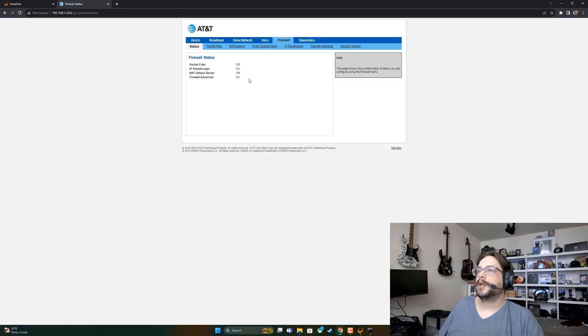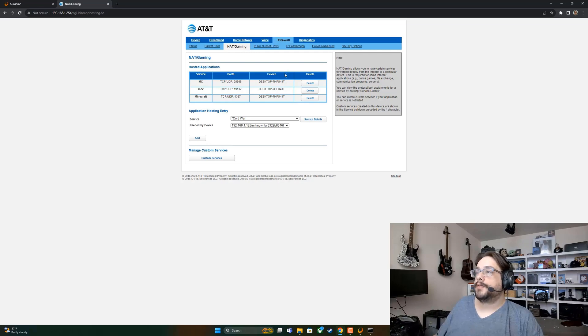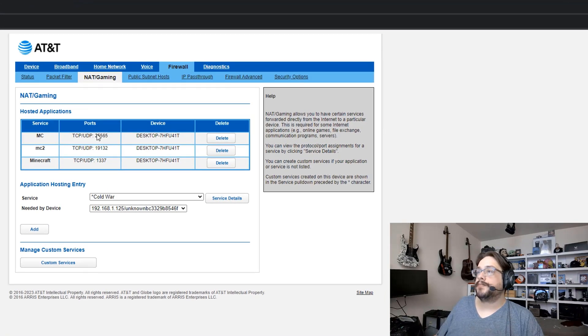What you want to look for is Firewall. Click on Firewall and you'll see NAT/Gaming — this could also be called Port Forwarding or 'Allow an application through a firewall' depending on your router, but those are all just ways of saying port forwarding. Go ahead and enter the device code and you'll see any ports already forwarded.